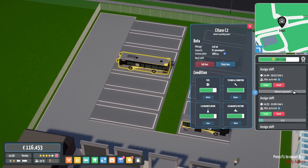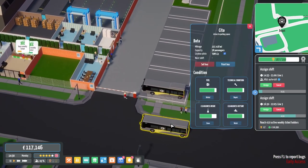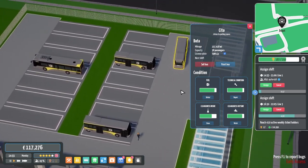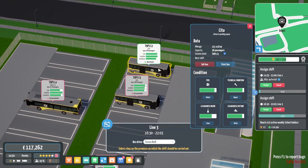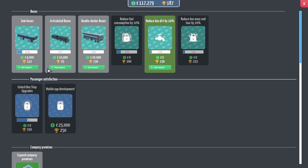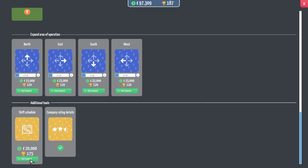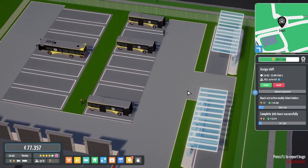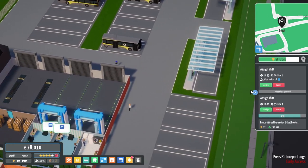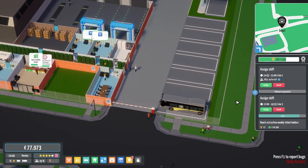We've got one coming in — assign the Line 1, then clean quickly. A smaller bus so you can be Line 3. I literally have a Line 1 left to assign, so as soon as one more bus comes in I can assign it. You're getting cleaned, yes, you're all assigned. I've got more research — our first double decker bus, the shift scheduler which is going to save us so much time. I literally need another Line 1 to come in.